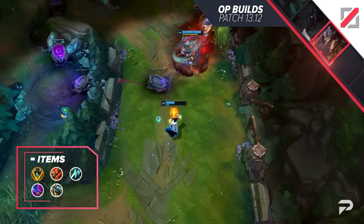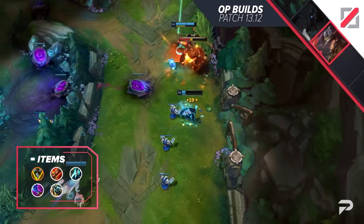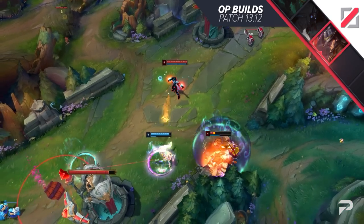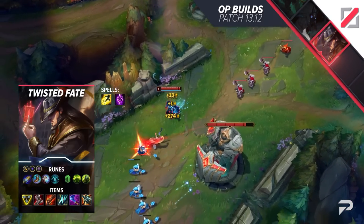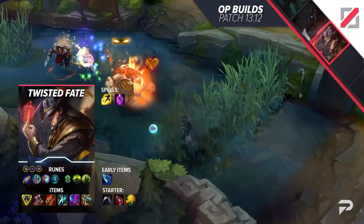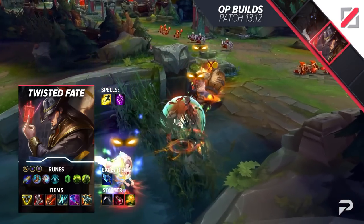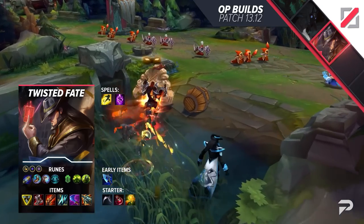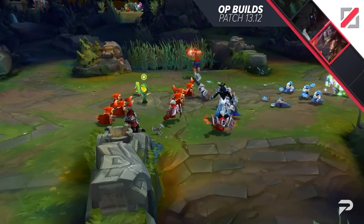Most of the player base syncs TF as a utility mage, maybe adding some burst damage while terrorizing the map with his ultimate ability. However, this approach is more about constant DPS and consecutive playmaking while focusing on a heavy economical advantage. The rune set puts emphasis on this: First Strike, Magical Footwear, Minion Dematerializer for specific roaming timers, Cosmic Insight, Conditioning, and Overgrowth, with one attack speed, one adaptive, and one defensive shard.